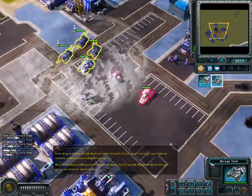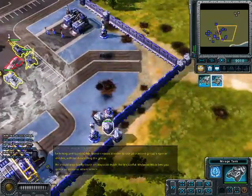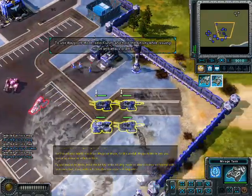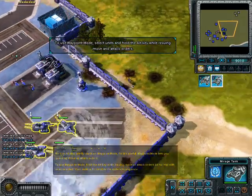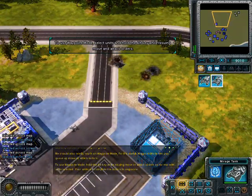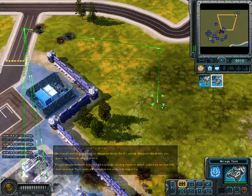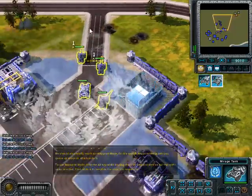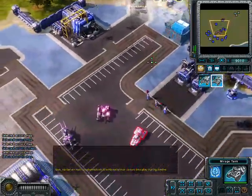We should also briefly touch on waypoint mode, as it's very useful. Waypoint mode lets you queue up move or attack orders. To use waypoint mode, hold the alt key while issuing move or attack orders as normal with units selected — your units will complete the orders in sequence. This is useful when you need to assign multiple orders at once.